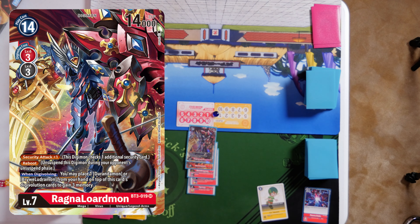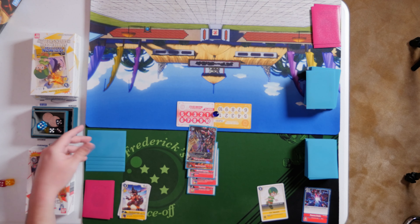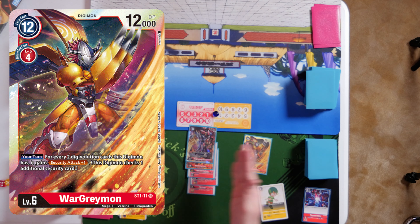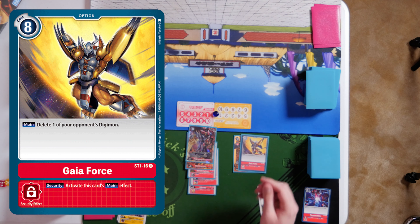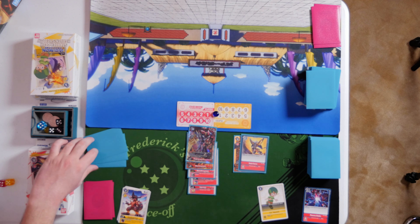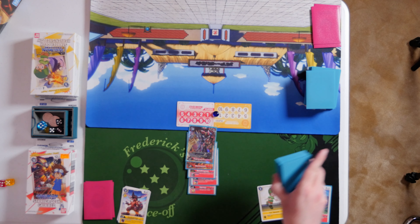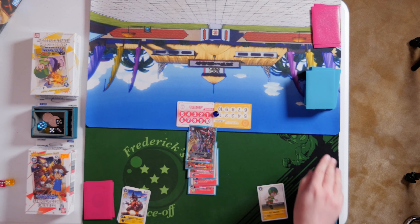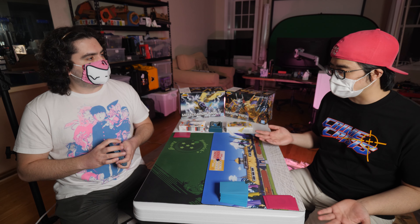Once we have a really strong Digimon, we use it to attack each other's Digimon and each other directly. When we attack directly, we have protection represented by your security cards. Whenever those get attacked, you flip them over — if you flip a Digimon, they fight each other, but if it's an option card, you get to use that card's effect. So it's dangerous to attack, and we want Digimon that can break through all securities. The game ends when all security checks are gone and we attack directly, or when we can't draw a card at the beginning of our turn.